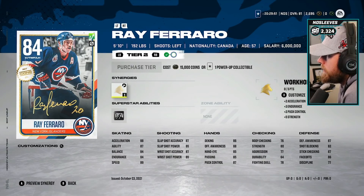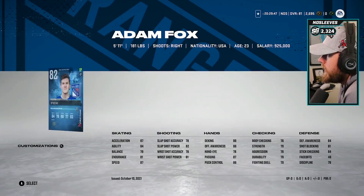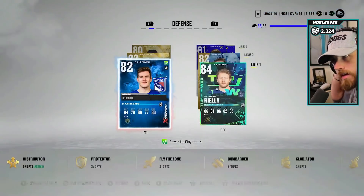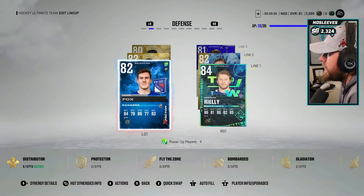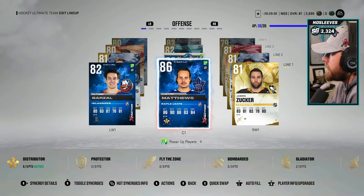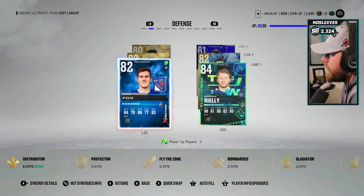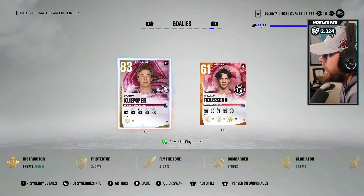Ray Ferraro costs 15,000 or one collectible to go up one more - we don't really need that just yet. Let's take a look at Adam Fox - he's at 82 and has Thief. His next upgrade is 20,000 coins. I probably will do it even though I don't think Adam Fox is that great of a card, but since he's free and only 20,000 coins that's not a bad option. Here is the squad: 82 Barzel with Austin Matthews and Zucker, Olofsson, Ray Ferraro, Cousins, Terry, Couture, Niederreiter, Skinner, Danault, and Perry. On the back end: Fox and Riley, Morrissey, Letang, Marino, and Klefbom. Kemper in net.